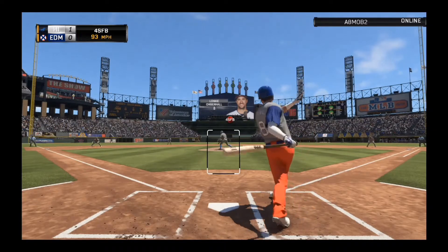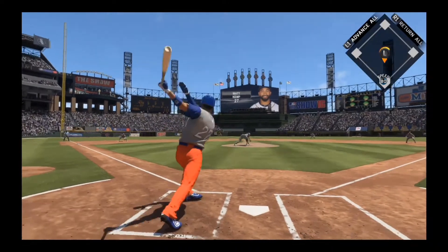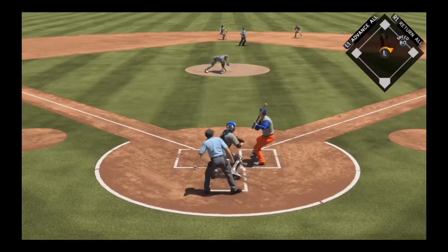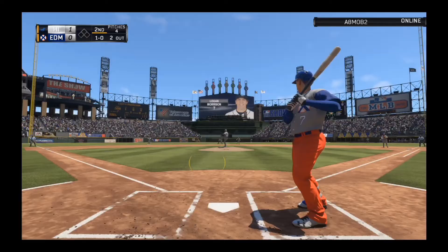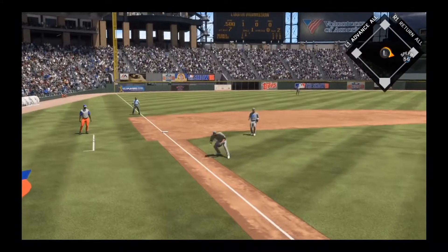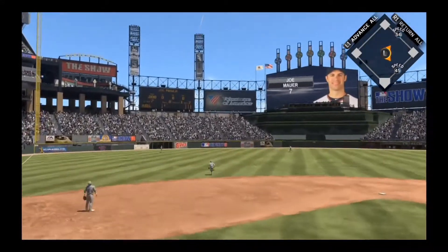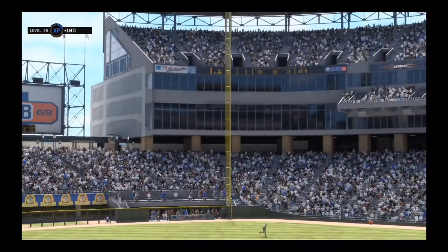Strikeout right there by Lonnie Chisenhall, and then Matt Kemp's going to drill a base hit between the shortstop and third baseman, right in that little hole. Now he's going to be off on the pitch moving and stealing, and he's gonna be nailed — that is ugly. Could have had the hit and run on him, maybe actually done something. But a bunt here by Logan Morris, our first baseman — that's beautiful, he gets the job done. He's aboard, and we're going to drill this one deep into left field — going back but easily caught — and that will end the inning.